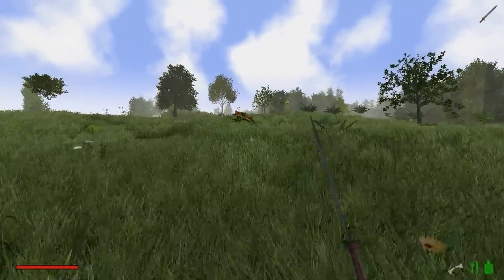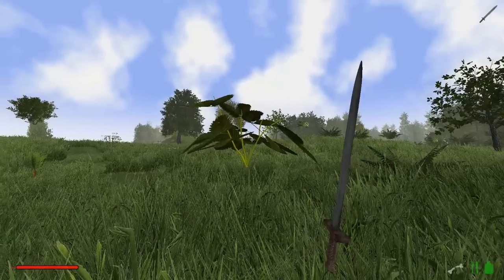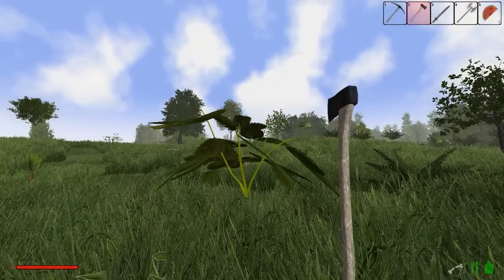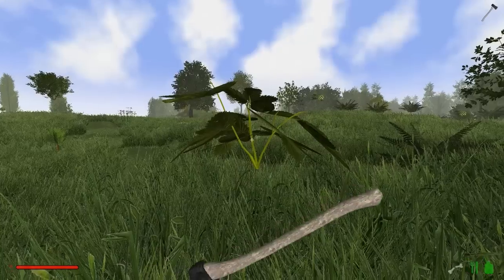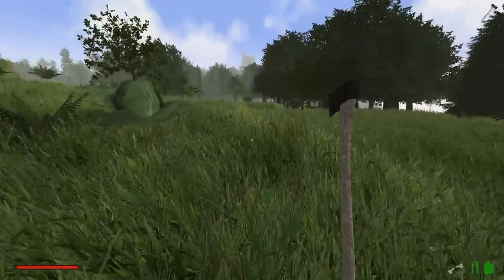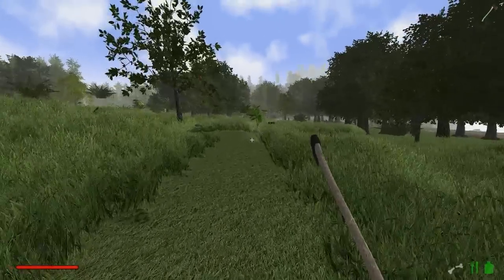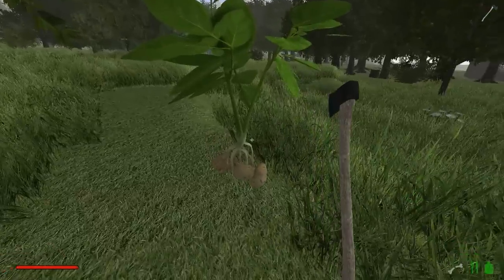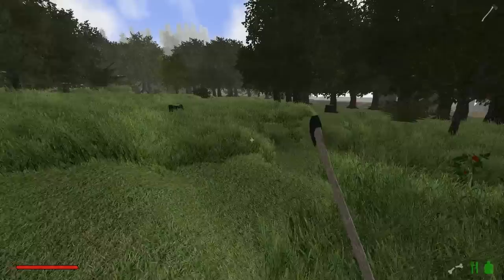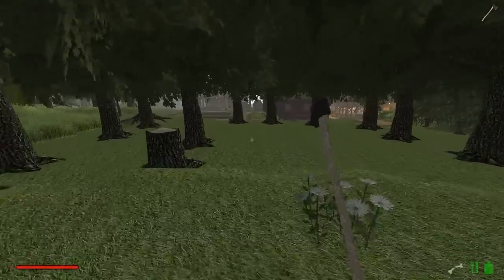Sowas wie diesen überhängenden Kram müssen wir natürlich abpflücken, denn das zerstört hier total das Bild. Hier auch dieser Kürbis muss weichen. Diese fliegenden Pflanzen werden natürlich auch verschwinden. Ich werde mal sehen, dass wir uns nochmal schnell eine Sichel einpacken.